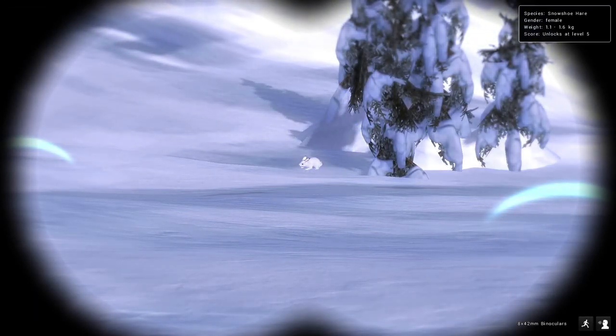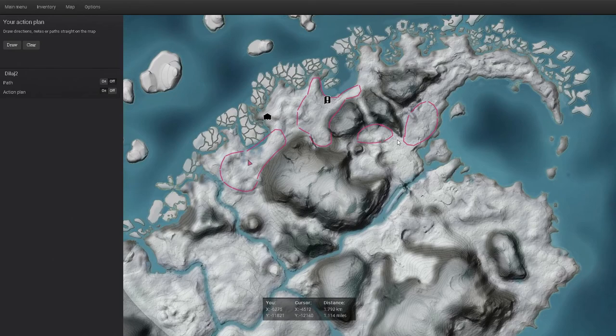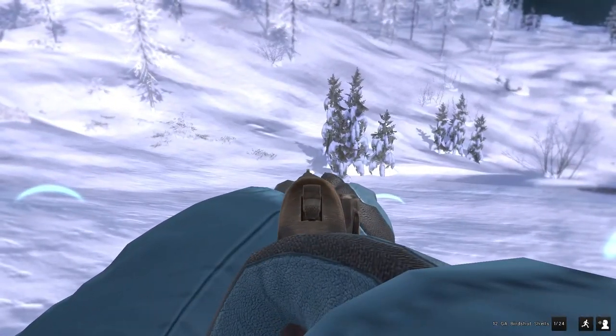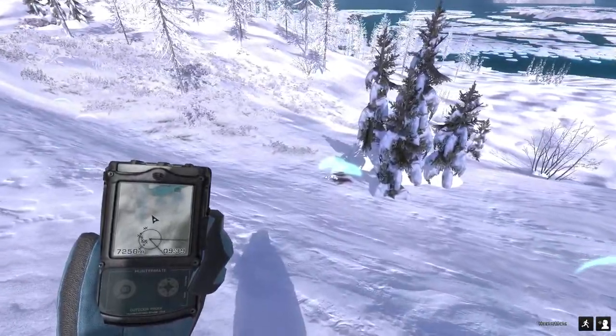We got all our little side objectives done - now all we have to do is pop this little rabbit here. For those of you who might have some issues finding rabbit tracks, I've gone ahead and circled some good rabbit areas. I usually like to start with this one and run down to here and over to this area. If I still haven't gotten anything done, I'll fast travel back to this area - honestly it wouldn't be a bad idea to start here; there's usually quite a few rabbits. We're gonna go ahead and smoke this rabbit here for an easy 1200 GMs - and down it goes. We'll go grab that and that should complete this mission.